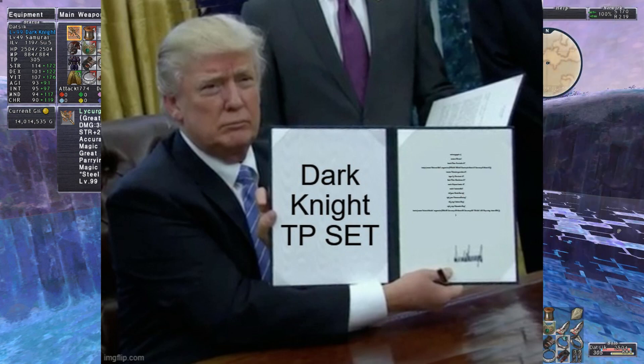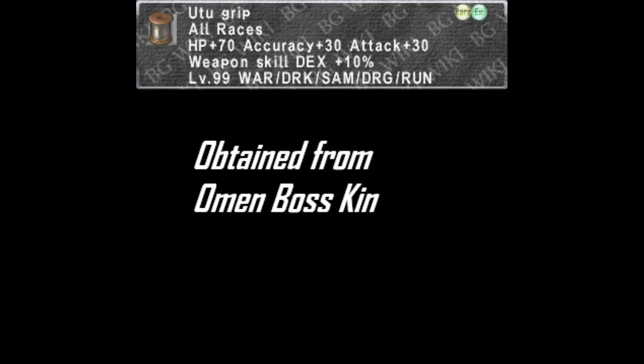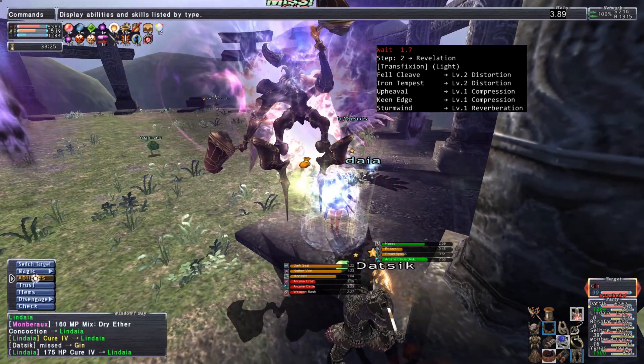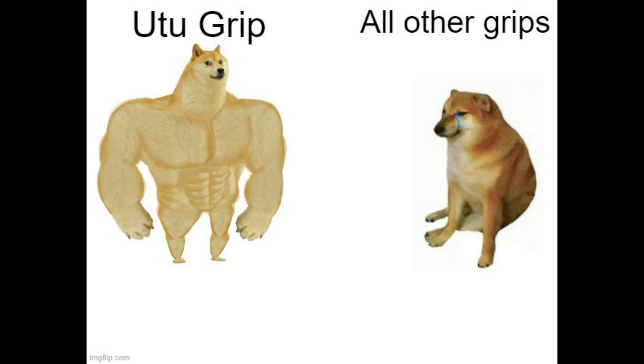Let's get to the TP set. Your main weapon is obviously Lycurgus. For grip, multiple options — the end goal is Utter Grip from Omen boss Kin. With this gear you should be able to solo your Utter Grip with some practice. Until then, use Duplesse Grip — easiest to buy from the Auction House if available. Pole Grip is also an option; otherwise stick to Kaya Grip or Konsu. Slap whatever multi-attack, accuracy, or Store TP grip you have on until Utter Grip is yours.